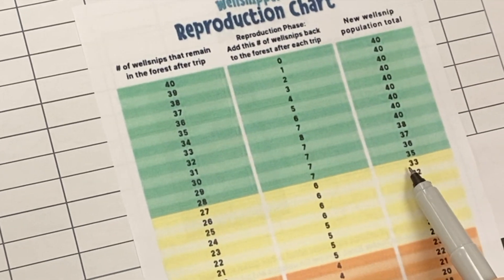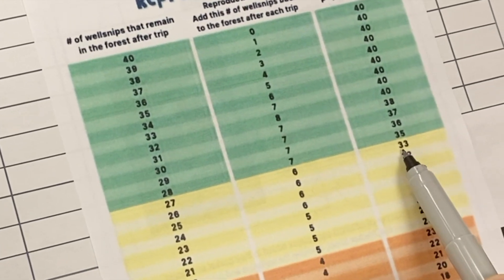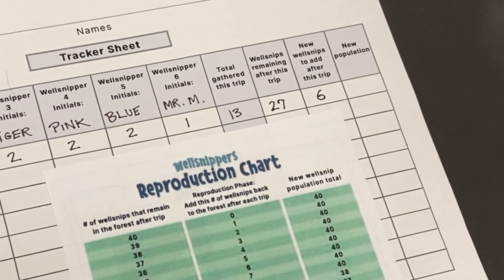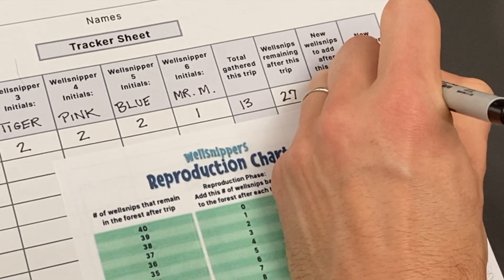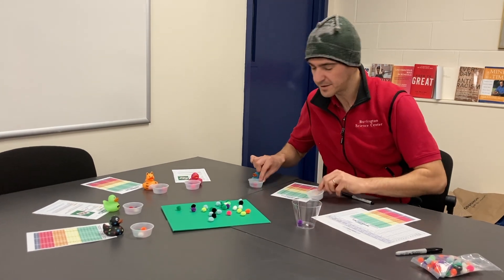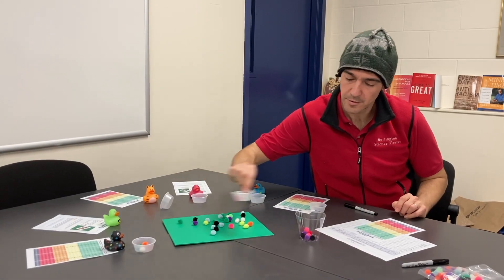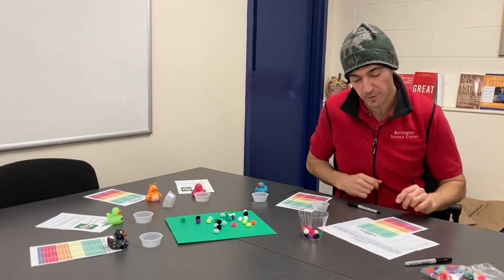For a total new Well Snip population of 33. On our tracker sheet, six Well Snips are added to the forest for a total of 33. At the end of each round, all players empty their baskets of Well Snips and then return the correct number of Well Snips to the forest.